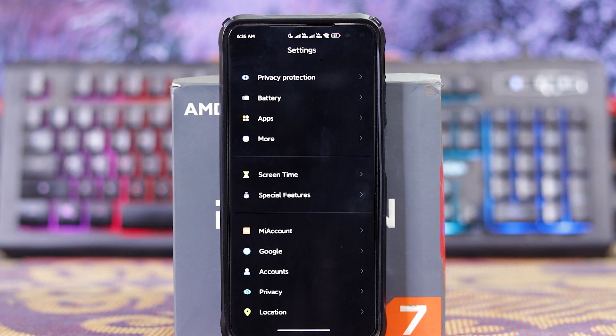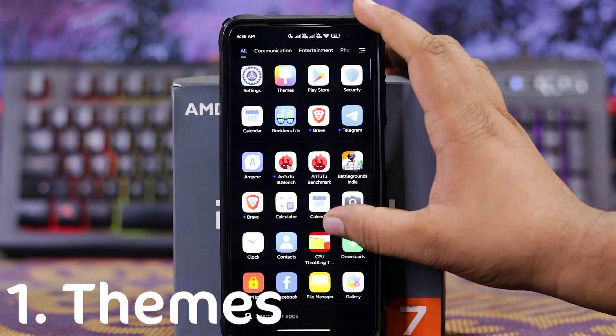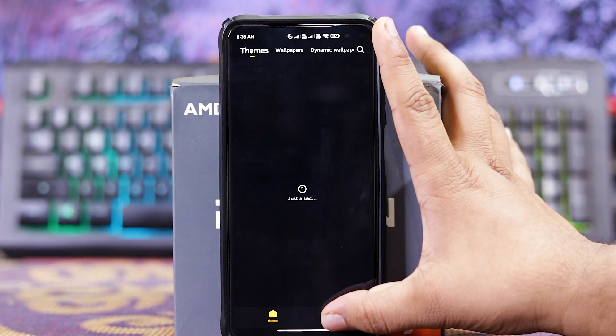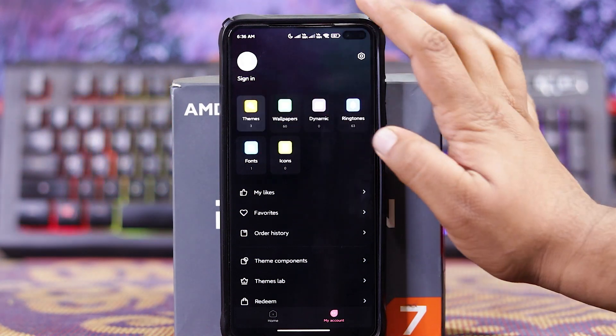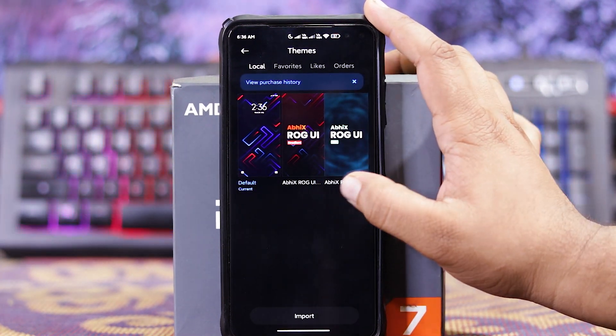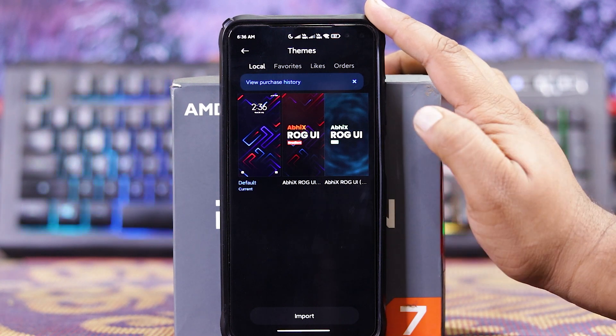But as it is the ROG Edition, it has many features of the ROG phone. First is themes — in themes, my account and themes, you get three themes: the default ABI-AX ROG UI 1 and 2.